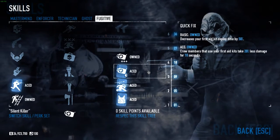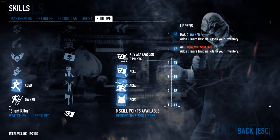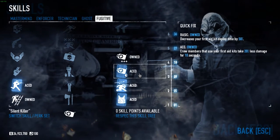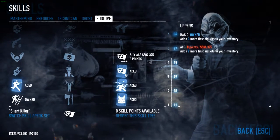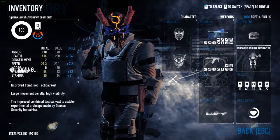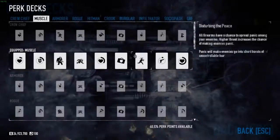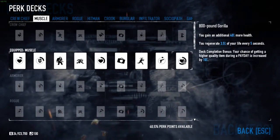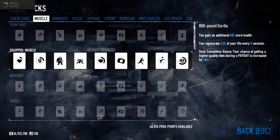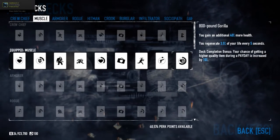In Fugitive I went with Transporter and Quick Fix so I can have some medic kits. Since I don't use ammo bags, kits are really useful to have, especially in Death Wish. That's it for the skills.